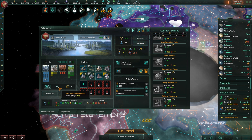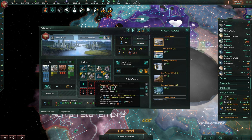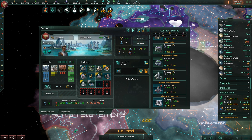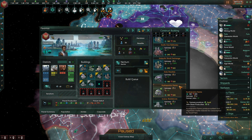We have gas extraction that hasn't happened here yet. It's a fuming bog, so we can have two of those. That gives me the ability to build two of those - quite nice. And we can upgrade these, but that will increase mineral income, so I'll have to keep an eye on that. I'm going to keep focusing on gases for now.